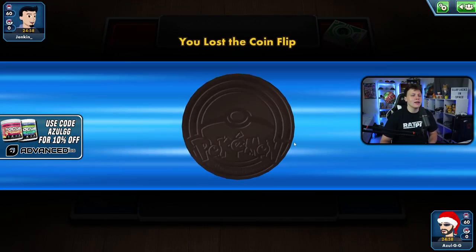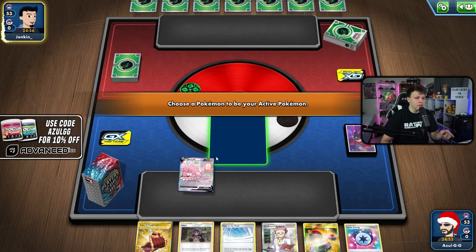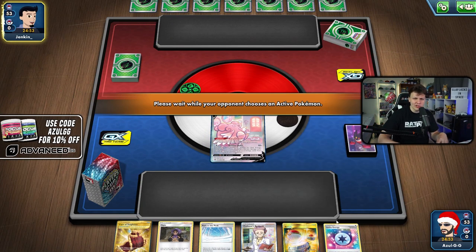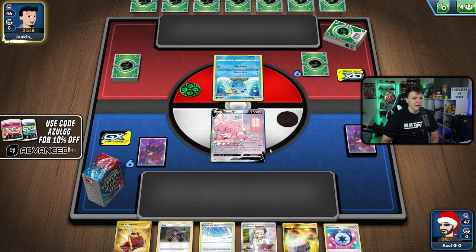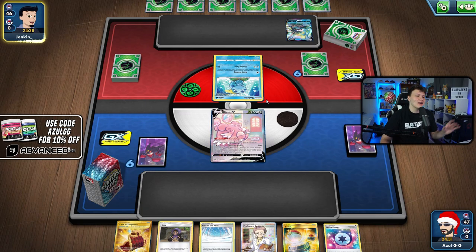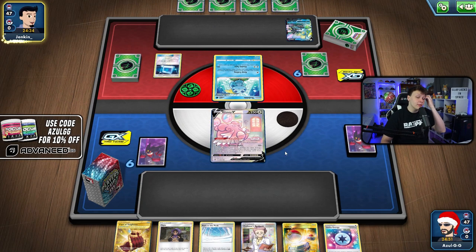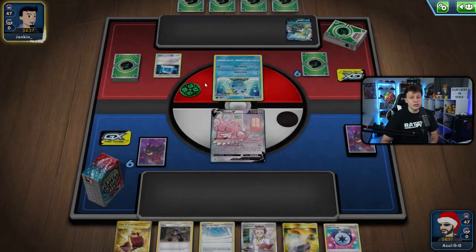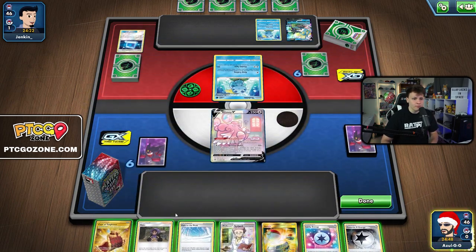Game 3 — we lost the coin flip and our opponent agrees to go first. We get Hop, Lucky Energy — starting with Lucky Energy feels like a super big deal early. My opponent has a Hoopa, which makes me a little scared — probably playing Rapid Strike Intelion, which has been super popular on the ladder. But it looks like we're against Intelion, which should be a really good matchup for us if we can find our Weakness Guard Energies.